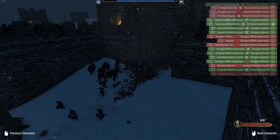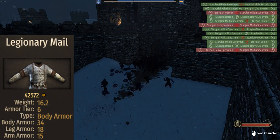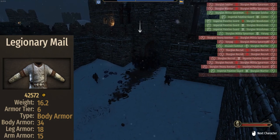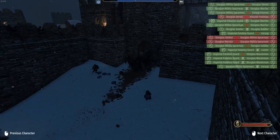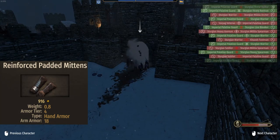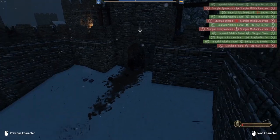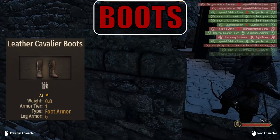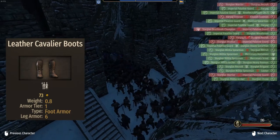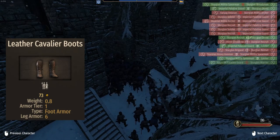For the body armor we get the Legionary Mail: 34 body, 15 arm and 18 leg. Finally something good for the Palatine, as this armor gives far more protection than the competition. For the arm piece, the Palatine receives the Reinforced Padded Mittens, coming in with 18 armor — third best for Tier 5 archers out of 4. For the leg armor, the Palatine receives the Leather Cavalier Boots, coming in with just 6 armor. This lands the Palatine bottom last when it comes to boots, with every other Tier 5 archer having 20 plus armor.